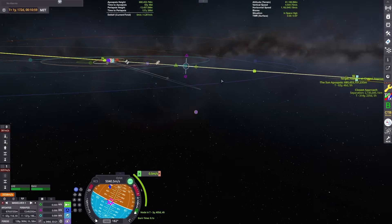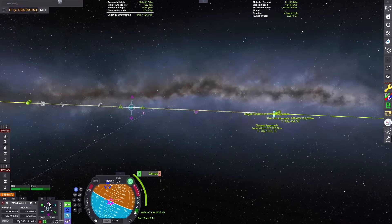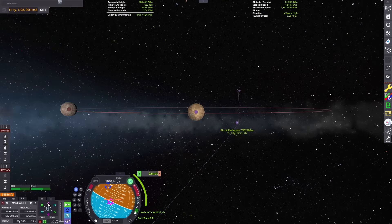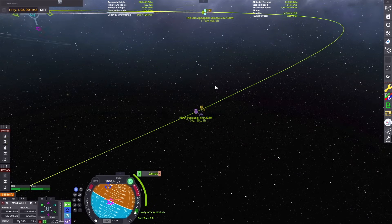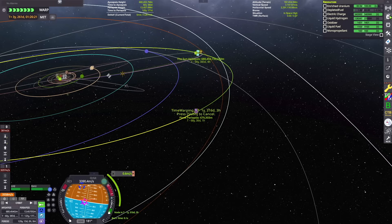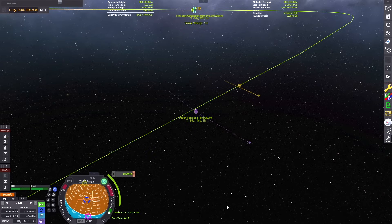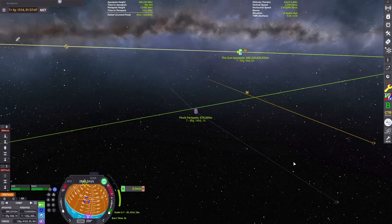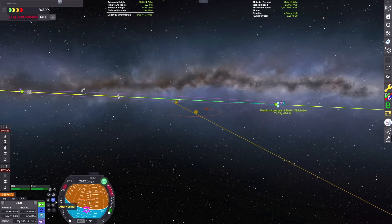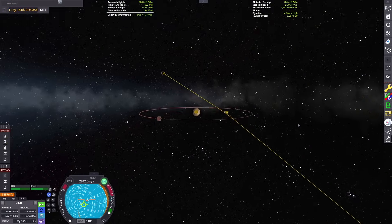Now I have to adjust my flyby of Plock to get a nice low periapsis around the dwarf planet so we can circularize into a convenient orbit fairly close to the surface — probably somewhere in between the orbit of its moon or binary companion. In real life, Pluto has a moon called Charon, and they are essentially a binary pair as their shared barycenter is outside of Pluto itself. It's looking like we've got a fairly nice flyby through the Plock system shaping up through these little micro-tweaks to my orbit.